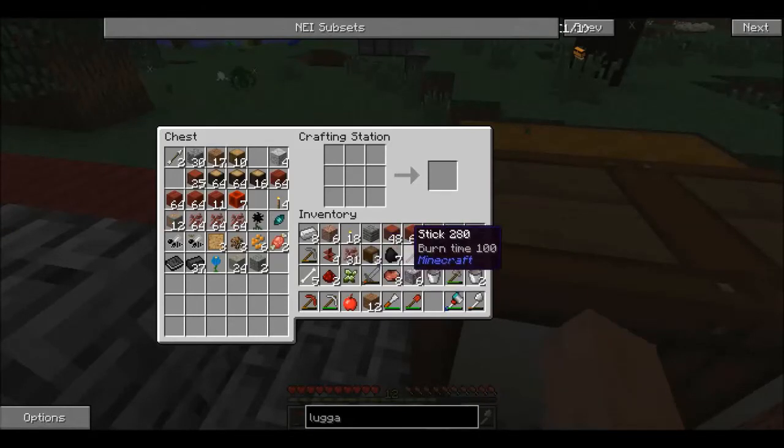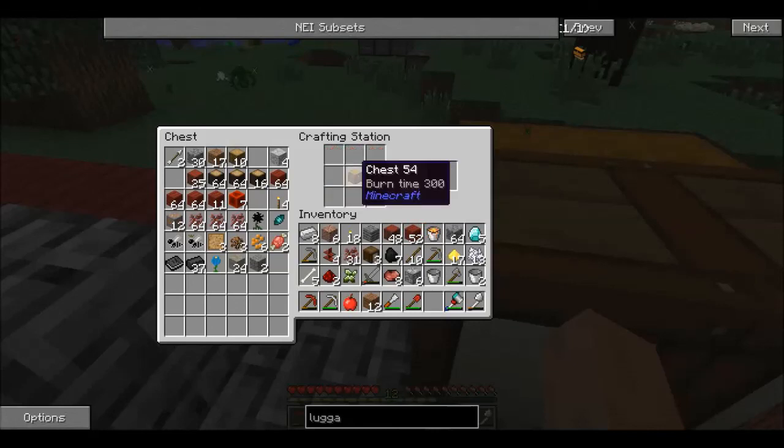We're going to need to make that — one more stick. So we're also going to need to make a chest. I think it was like this. And you make Luggage.